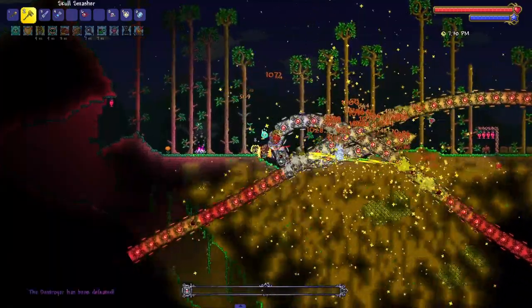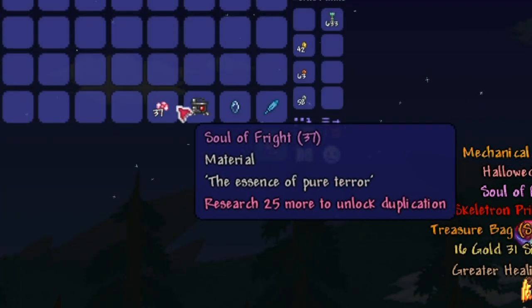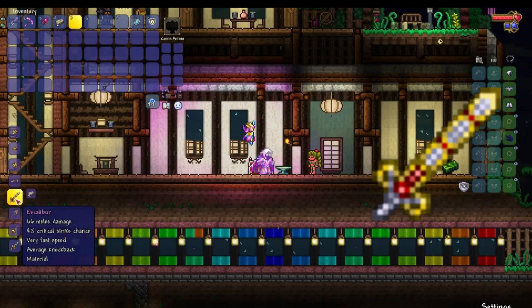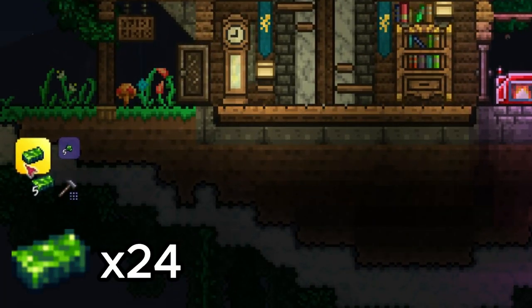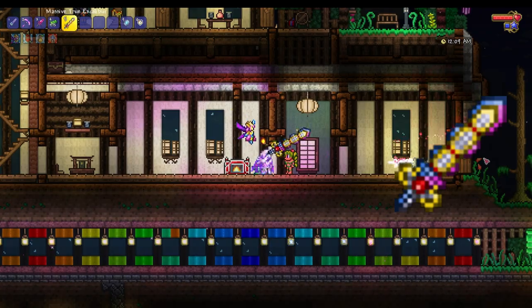Now you will need 20 souls of might from the Destroyer, 20 souls of sight from the Twins, and 20 souls of fright from Skeletron Prime, plus the Night's Edge to craft the True Night's Edge. Then craft the Excalibur with 12 hallowed bars. Mine 120 chlorophyte to craft 24 chlorophyte bars, then combine it with Excalibur to craft the True Excalibur.